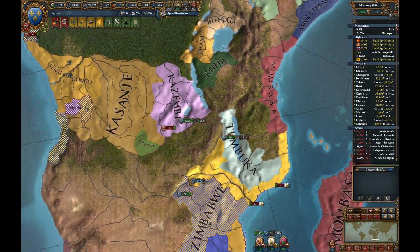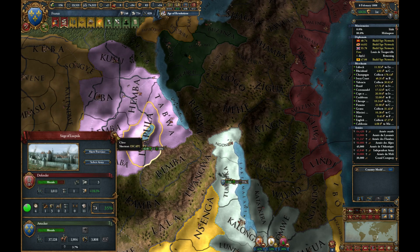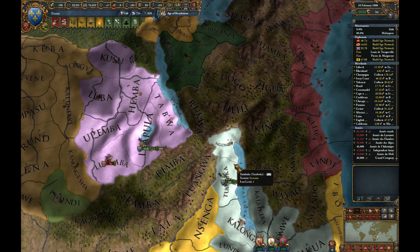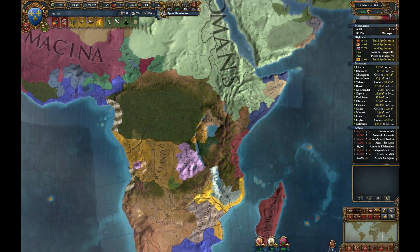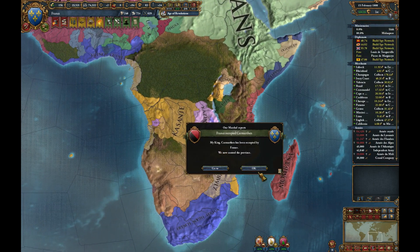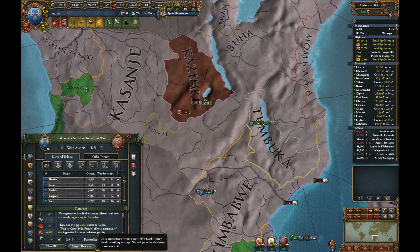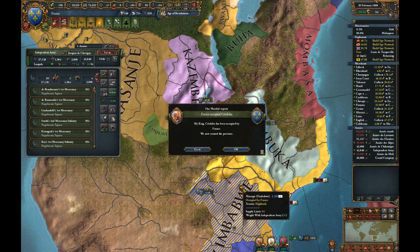At least then you'll have some kind of ability to put up a fight. Also worth checking that we can't already sue for peace — don't think so, we'll need the castles to fall. Will you make peace now? You will — that is wonderful news.